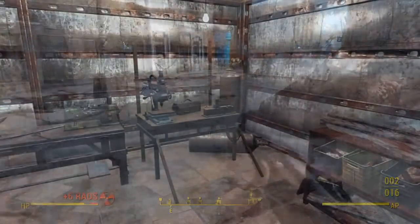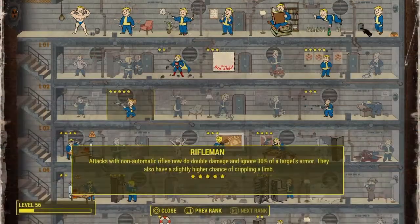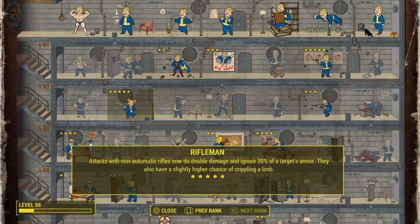But we're gonna upgrade this weapon, so we'll go to our trusty workbench and work some magic. I should mention the reason why my gun's so damn powerful is I maxed out the rifleman perk. That doubles my damage and ignores 30% of my target's armor. If you like rifles, get this perk — you'll need it, especially for endgame. Makes life easy.